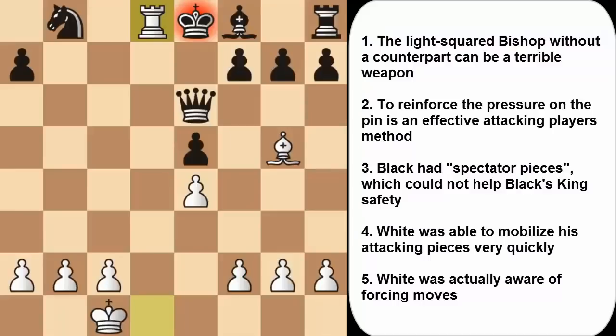There are six conclusions from this game. First, the light square Bishop from the opening — with no counterpart — was a terrible weapon creating nasty pins and probing weaknesses. Second, exploiting the pin is an effective attacking player's method; Black had spectator pieces still evident in the final position — those pieces never moved. Third, the spectator pieces. Fourth, White was able to mobilize his attacking pieces very quickly and made use of them all. Fifth, White was acutely aware of forcing moves — even outrageous ones — and was able to finish off the opponent from a superior position.